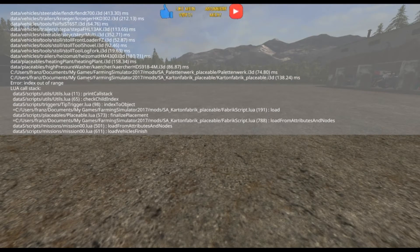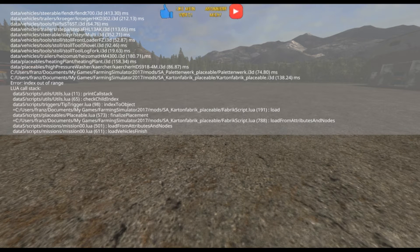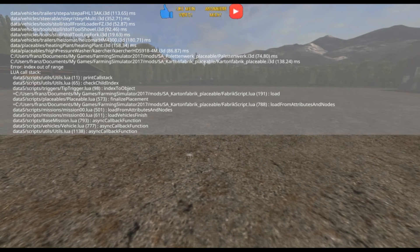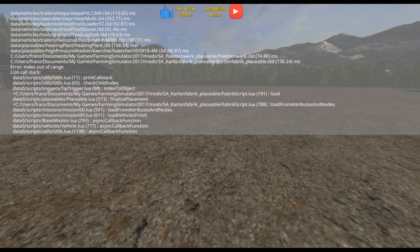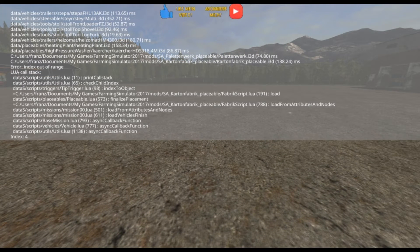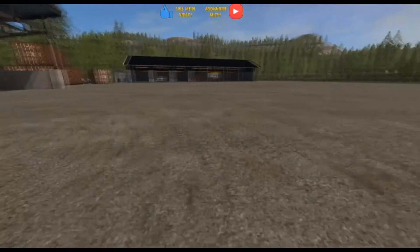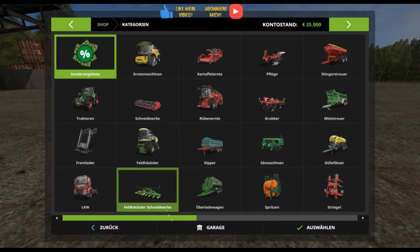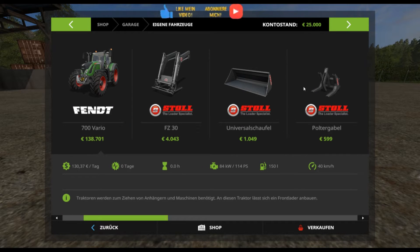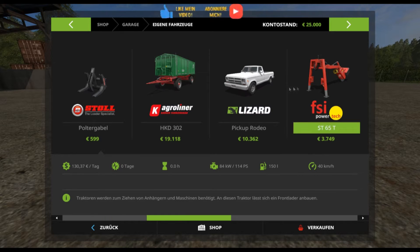Wir sehen hier die Lok, dann das Fabrikskript, und dann noch die platzierbare Kartonfabrik – da bei den Colsteg müsste das korrigiert werden. Schauen wir uns mal in der Garage an, was für Fahrzeuge wir haben: einen Steyr Multi, einen Fendt 700 Vario dazu.